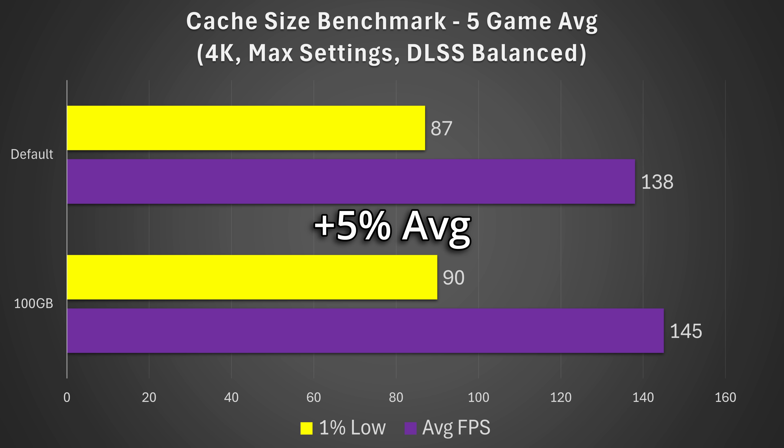That is, on average, a 5% gain, which is just over the margin of error, meaning that yes, in theory, across a wide range of games, this setting does make a difference. Let me know in the comments if you want me to expand to even more games. Across five games getting a 5% increase in performance — that's not nothing, and it costs you nothing, it's free. The 1% lows are a little less impressive: 87 FPS to 90, a 3% increase — that could potentially be considered margin of error depending on how you calculate the numbers.